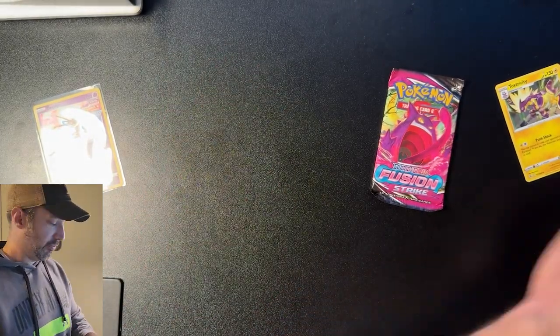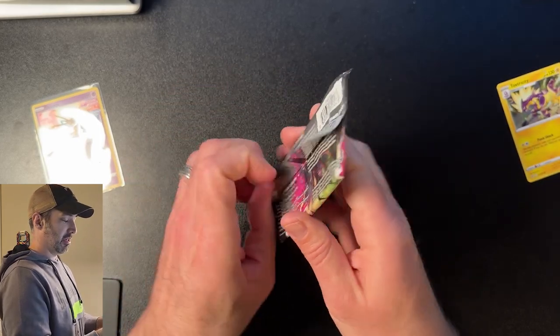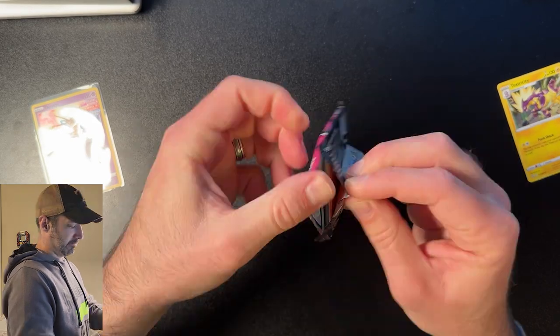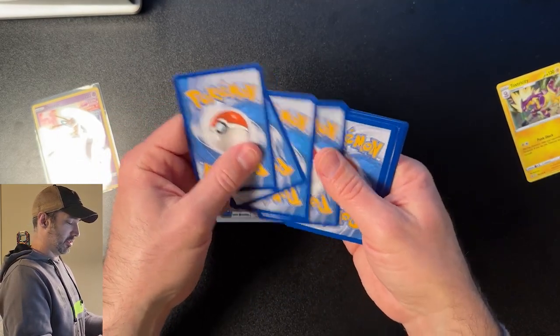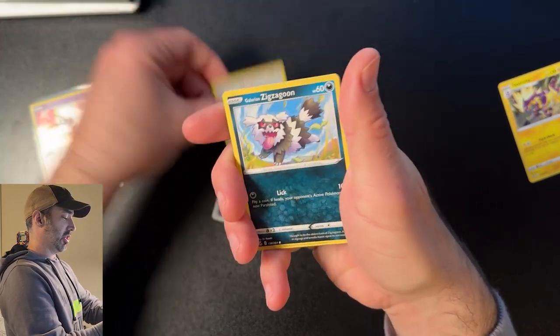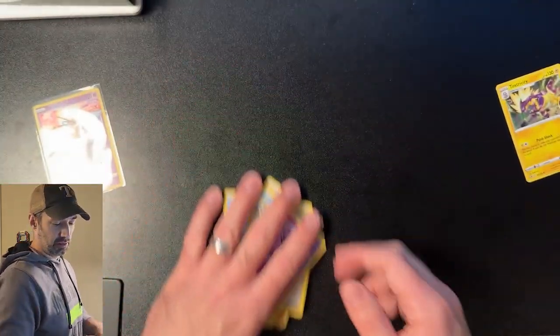Last pack — give me that Gengar, pretty please? Give me a hit — a hit would be nice out of these packs. White coat card, you get me every time. Energy, Cluster, Gloves, Vulpix, Chansey, Rune, Mankey, Meowth — nothing.